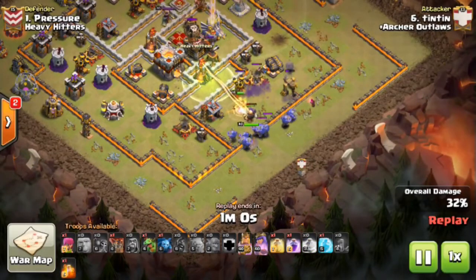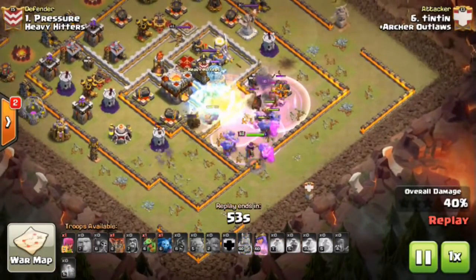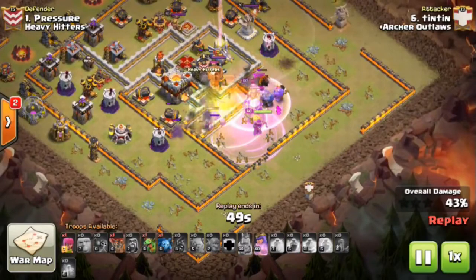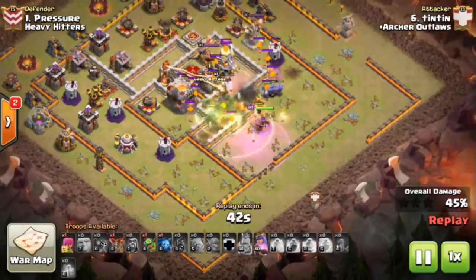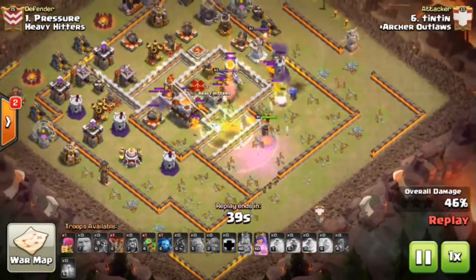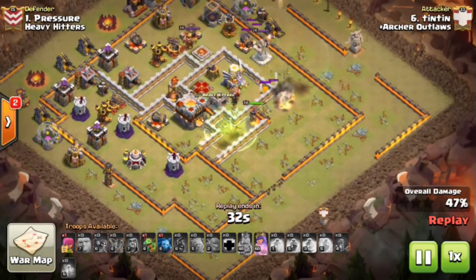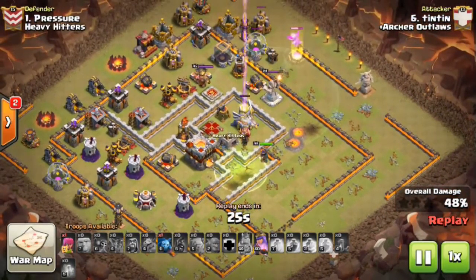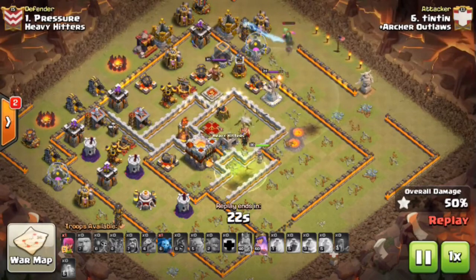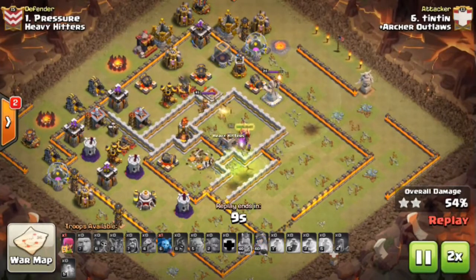He comes in with a ton of bowlers into the core. That golem does the initial tanking, then the Barb King picks up the heavy lifting. He gets a freeze spell down on that inferno and then a heal just to make sure his troops stay up. The bowlers start gutting the core while the Barb King tanks. The queen stands in the back, slowly picking off the hound and the clan castle, then steps up to gut the core, securing the two-star. She saves her ability since she hasn't taken much damage, finishing off the eagle.